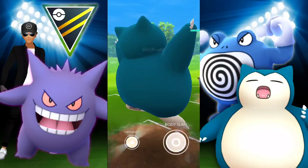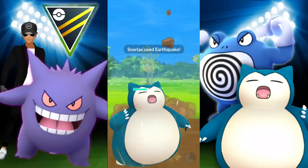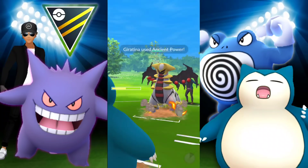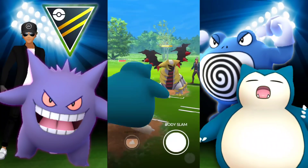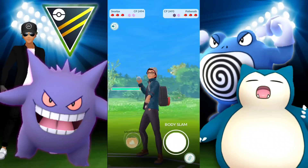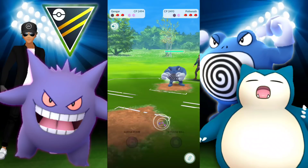Instead we just slam Earthquake. They do decide to shield it up, which is fine — we discussed this already, I don't mind them shielding that. We got a shield out of them. If it gets through, great, we've done more damage. Otherwise we'll be able to take it pretty low for Gengar to go in and farm down. But they decide to switch and we go down with a ton of energy. Well played. So we go in with Gengar.